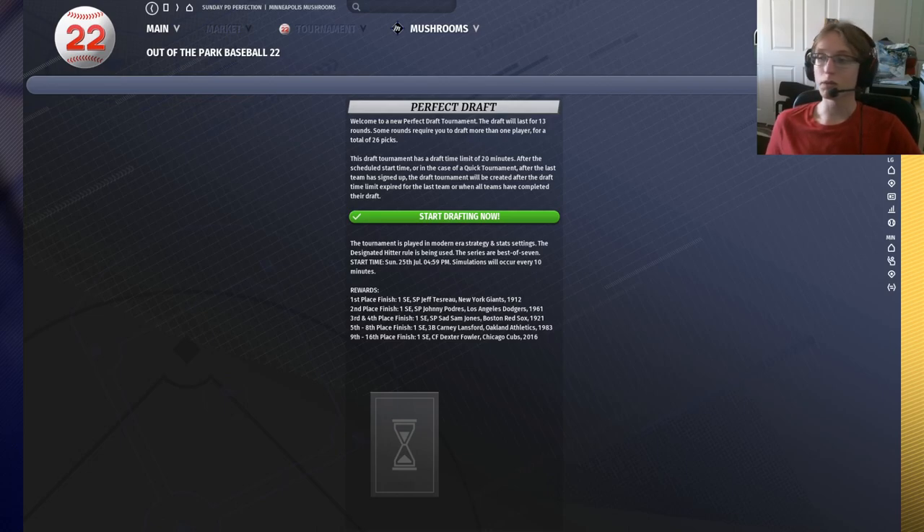We're going to go over the basics of Perfect Draft today and some of my personal strategies. I'm probably not the best in the world at Perfect Draft, but I do have a really good win rate — I probably win like 60-65% of my Perfect Draft games. So, basic information on Perfect Draft: there are 13 rounds. You have one Perfect Round, two Diamond Rounds, three rounds each in Gold, Silver, and Bronze, and one round for Iron — 13 rounds in total. You have one selection in each of your first three rounds, so you get one Perfect Card and two Diamond cards.